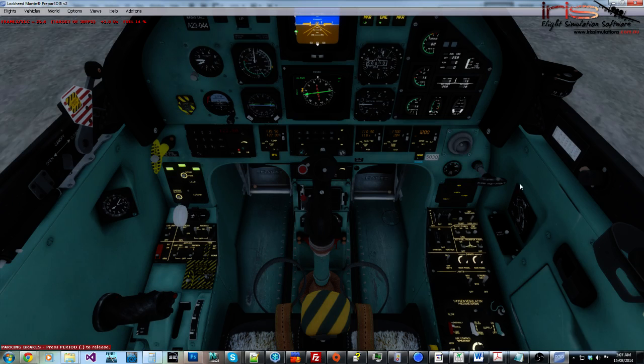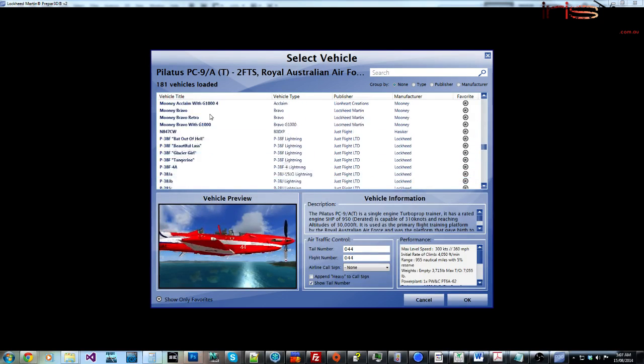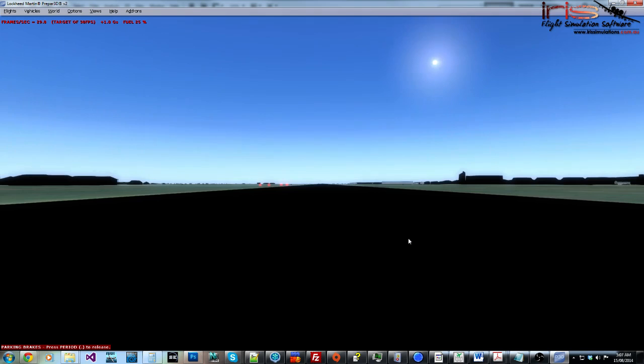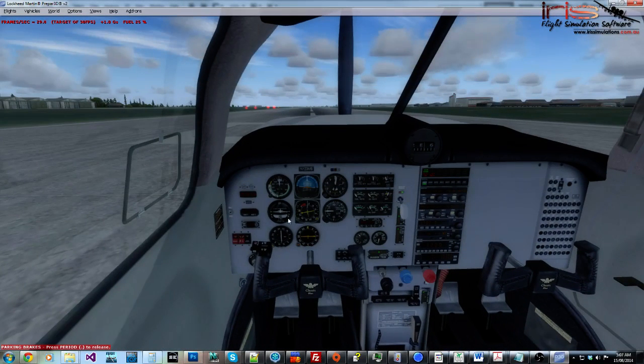As you can see, I've reset the park brake — vehicle, select vehicle. Up to the Moonee Bravo, like before. This time the Moonee Bravo has kept the park brake on, despite the fact that it wasn't. But we'll tell it the exact same as last time. No park brake on the Moonee Bravo.